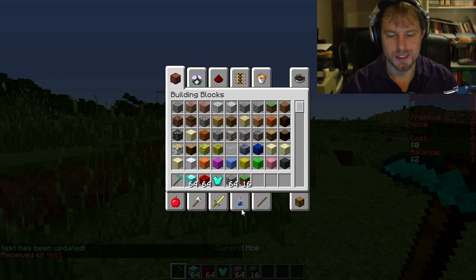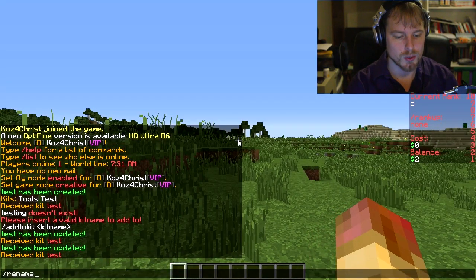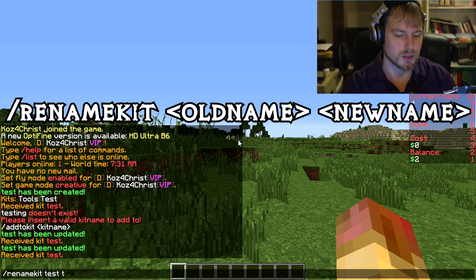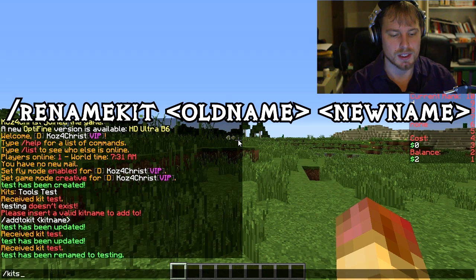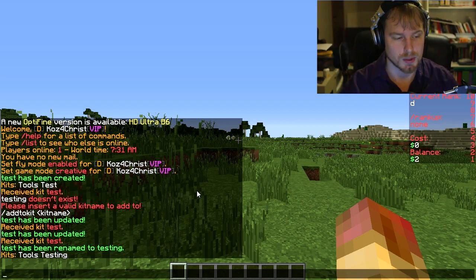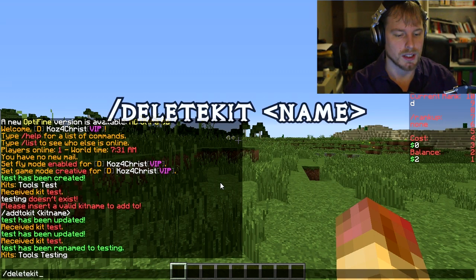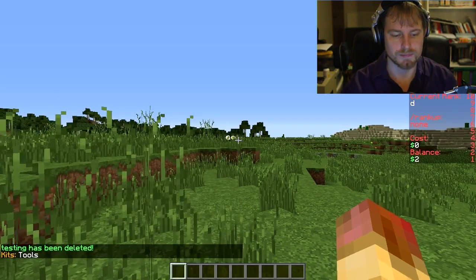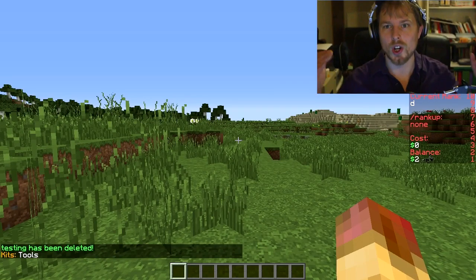Now we can see the grass in the kit too, which is really sweet. You can also rename the kit — /renamekit test testing — and it gets renamed. Once again, if you rename a kit you have to update your permission nodes or it won't work. You can also delete a kit with /deletekit testing, and now it's gone.